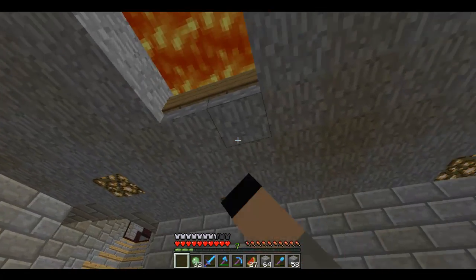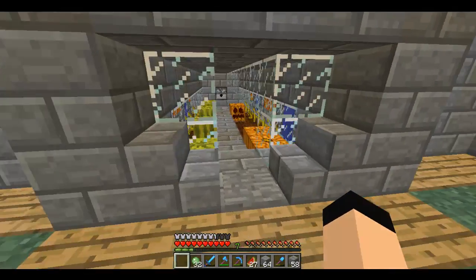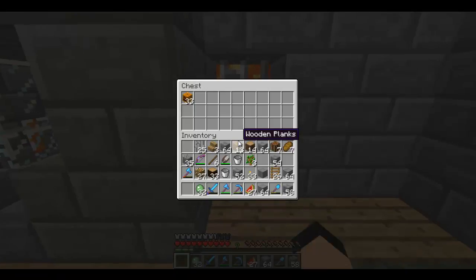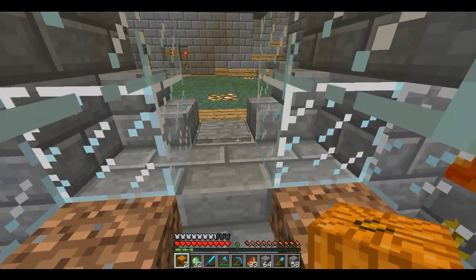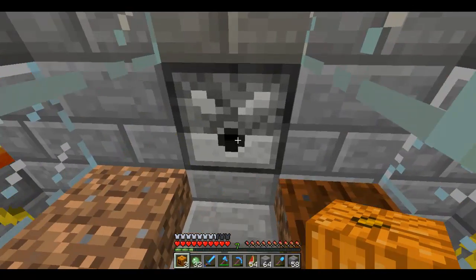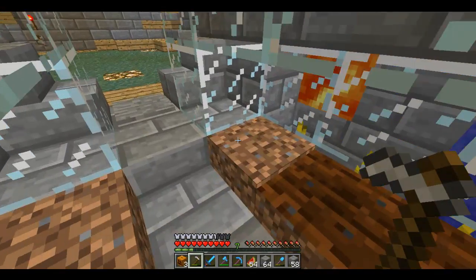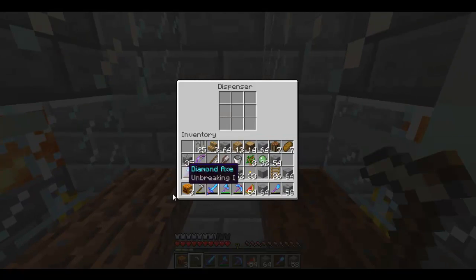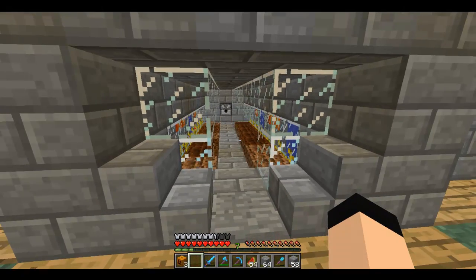I'm back and this is how it's supposed to look with the lava. I might just replace the outer ring with glass. This is my pumpkin and melon farm, inspired by Etho from EthosLab — he had a really cool design. Basically all you gotta do is step on this pressure plate and, since I have a snorlax thing down there, it'll lock the pistons. Then my hoe comes out and starts tilling the land.